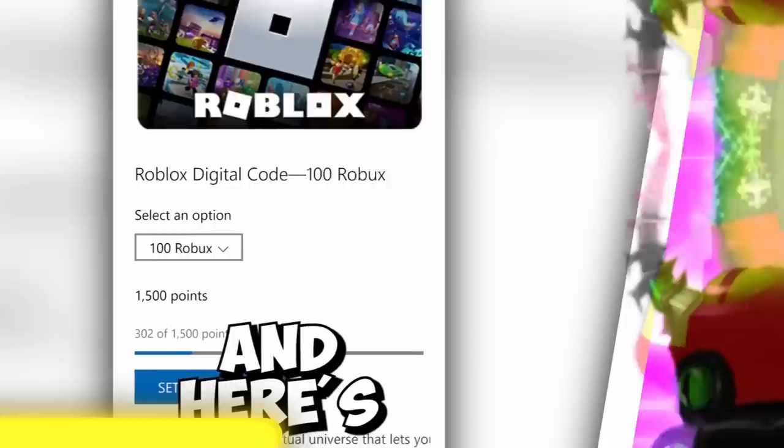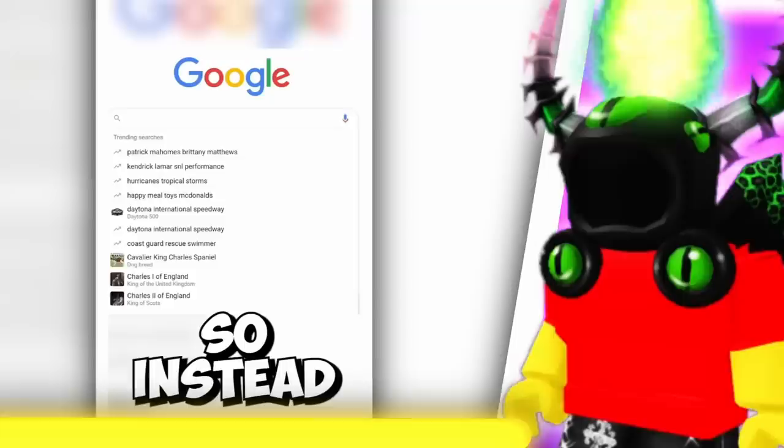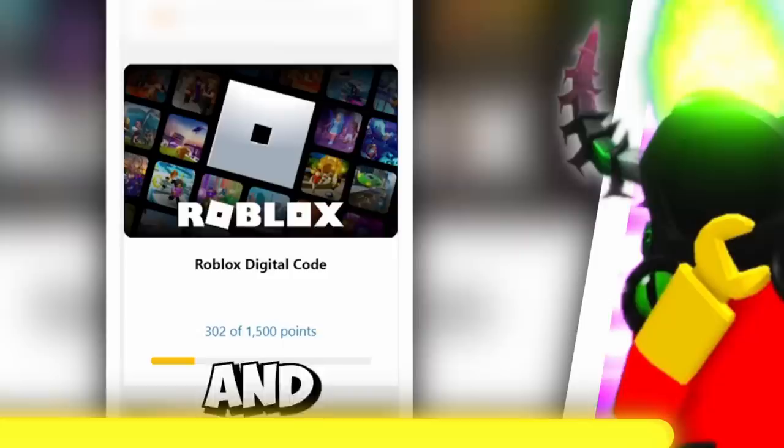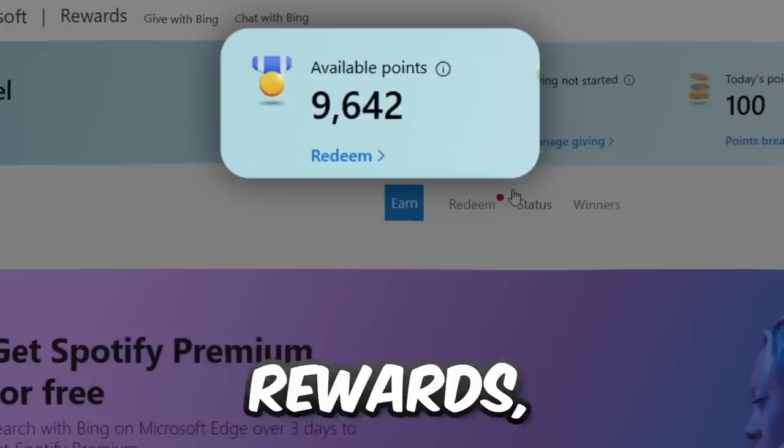Together they started offering free Robux codes on their rewards website. Here are the Robux cards right here, and here's where you can actually choose how much Robux you want. In order to get the Microsoft points you need to get the free Robux, all you have to do is use Microsoft Bing. So instead of Googling something, you're going to want to use Bing instead. Every time you do, you get Microsoft points, and then with those points you can get Robux.